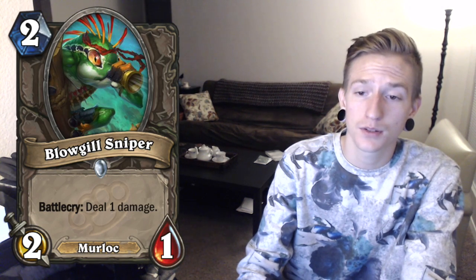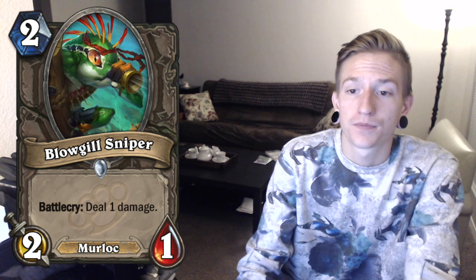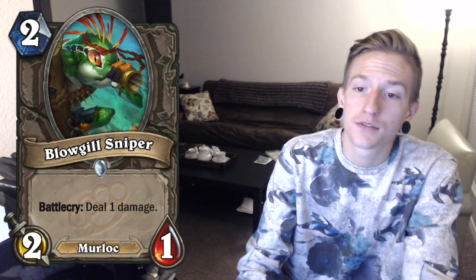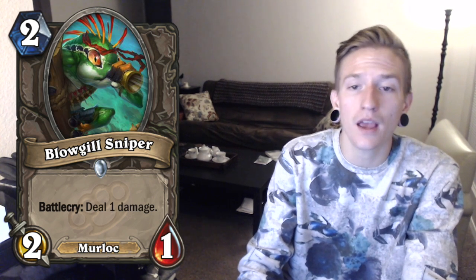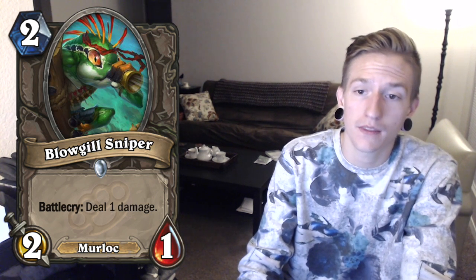Next we have Blowgill Sniper. It's a new Murloc card. It's a 2 cost 2-1 with Battlecry: deal 1 damage. Nothing spectacular here. It's basically an Elven Archer that costs 1 mana more for 1 more attack and gets the Murloc tag on it. Obviously gets buffed by the Warleader. Who knows if there will be more Murlocs in this set causing a new type of Murloc deck to come out. In Arena this card is okay — potentially turn 2 you kill your opponent's 1-drop and then this can kill your opponent's 2-drop because it adds to attack.